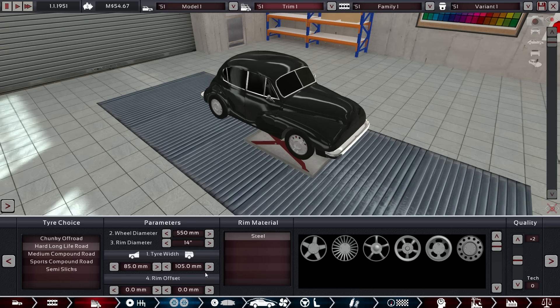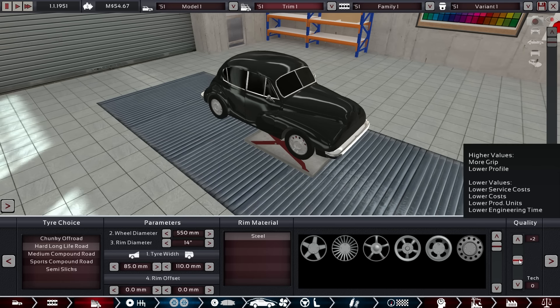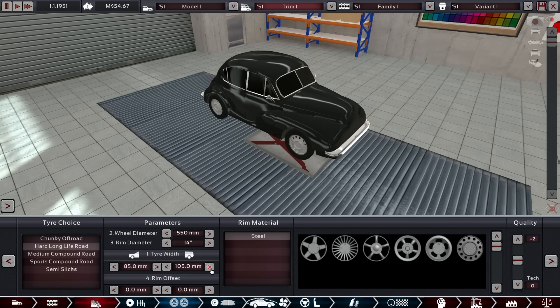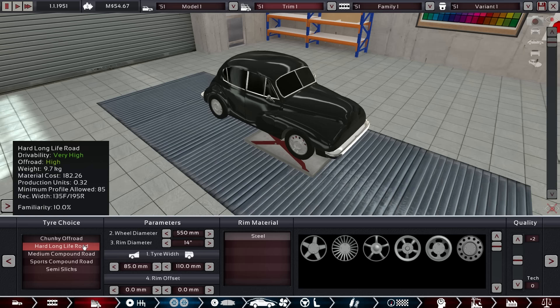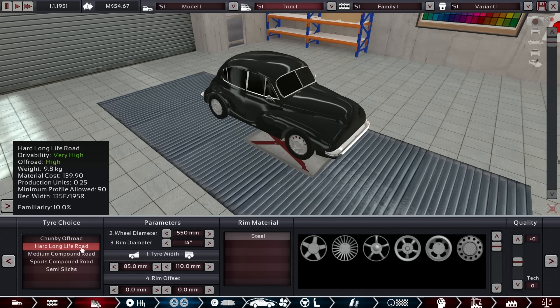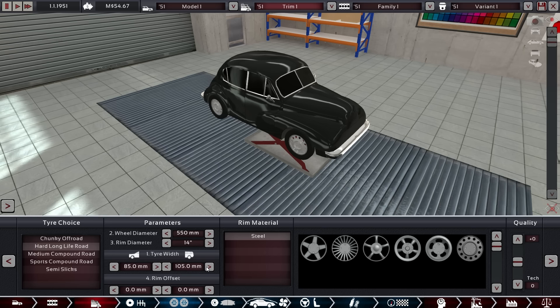Let's see if we can go up in tire size a little bit. Plus one — no, we need plus two. Let's see the price difference: material cost 182. That's not worth it, I guess. Let's keep the 105s — that's a big difference.